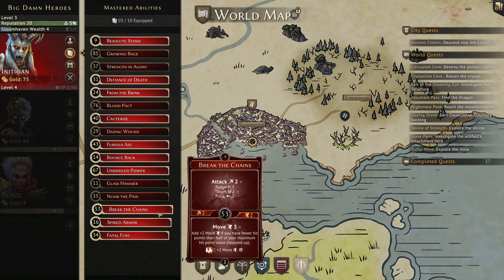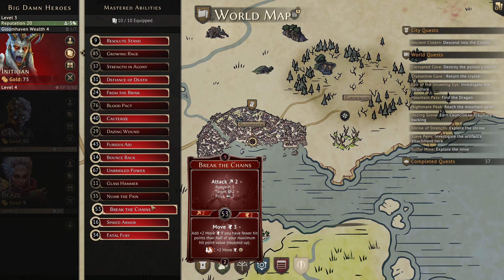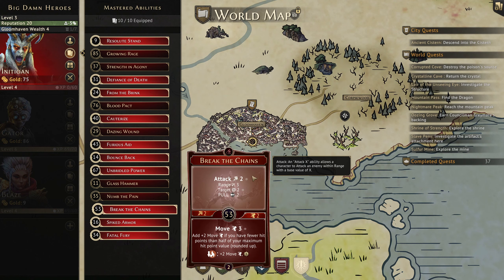From the level ups, we went with 2 from level 3 because they were just really, really good, and Break the Chains from level 2. So this is a ranged pull, but it targets 2 people. It's pretty awesome. It's like Hook and Chain, but better.